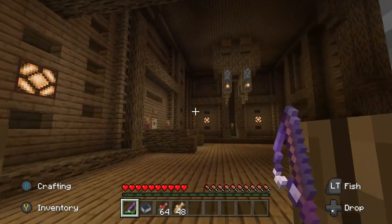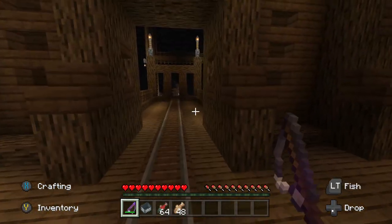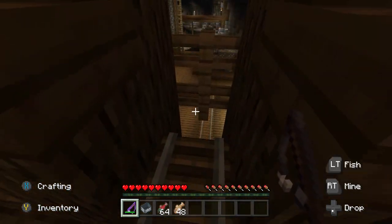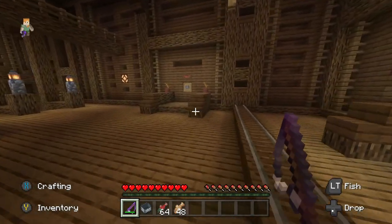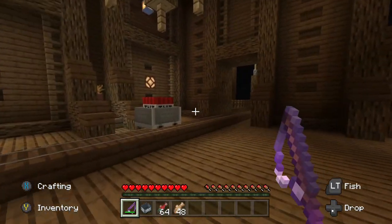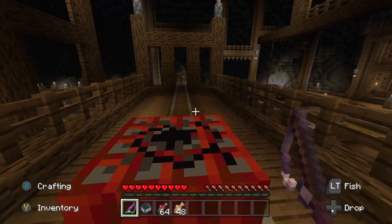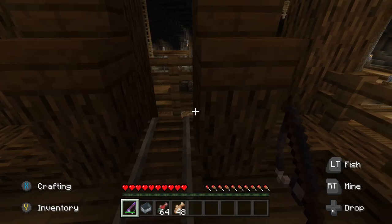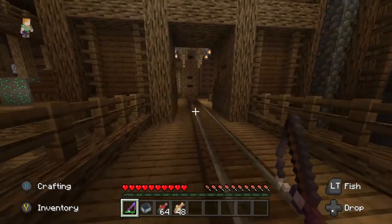Here's where we get our minecarts. Am I supposed to ride this down? Maybe. Let's release the TNT minecart — off you go. We push you on your way. Go team, come on. It drops, great.